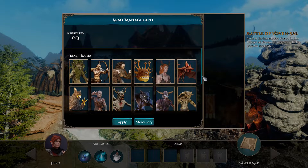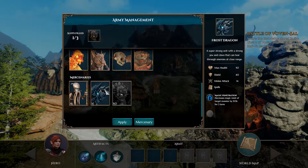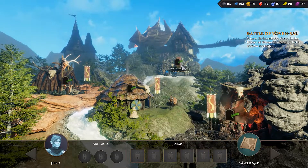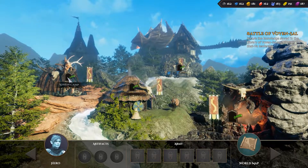Before you embark on a new quest, you'll need to build your army. An army is made up of six unit slots, and up to three of these can be filled with beasts recruited at the capital. One of the capital's districts is dedicated to beast recruitment, and here you'll find four camps, each with its own associated family of units.